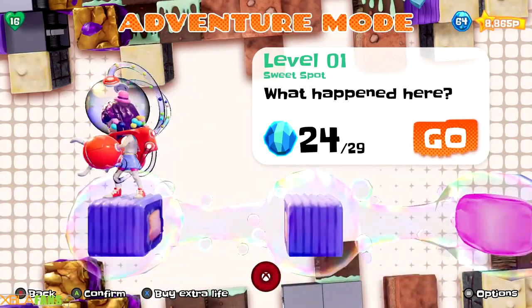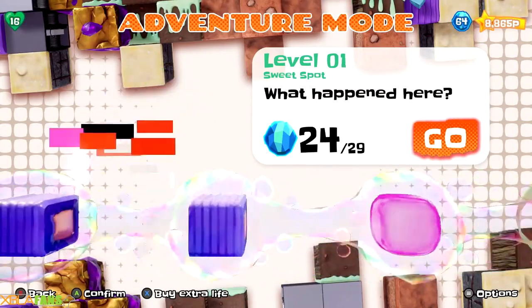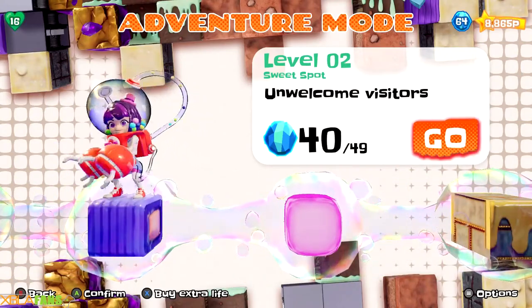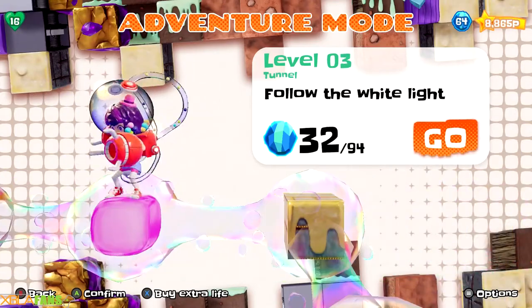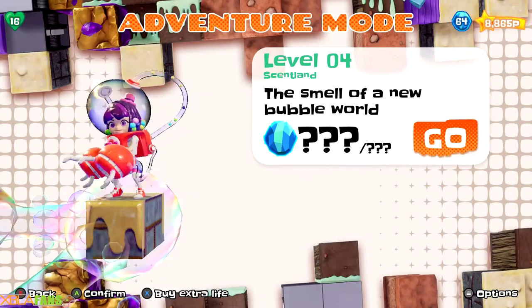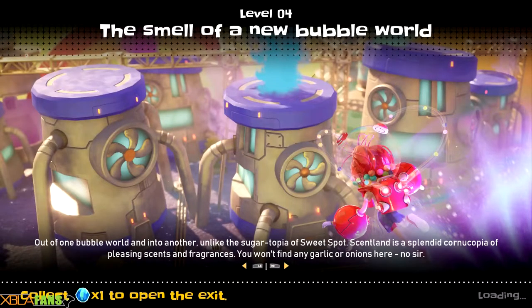So I've gotten through these first two areas. This is like the candy area — this is like your home, everything's made of candy. There are multiple references to how people eat everything. And then there's a new bubble world — I believe it's called Scent Land and apparently it stinks.